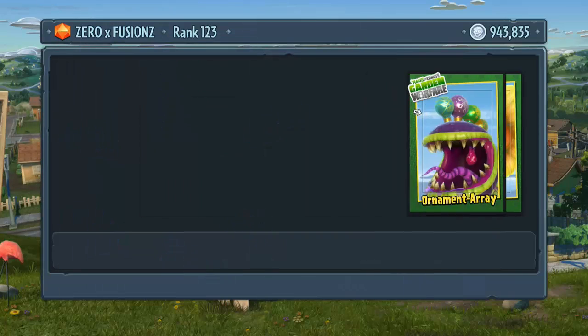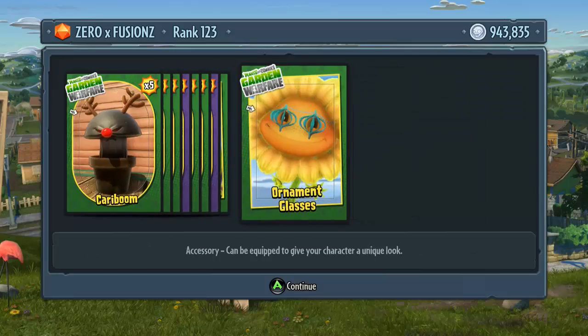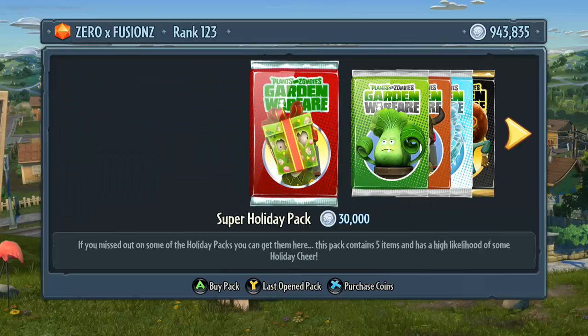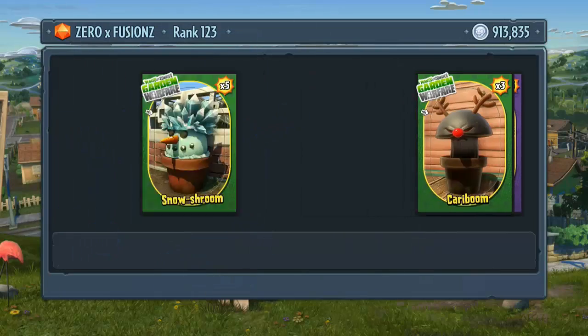Opening another pack — let us see what we get. That one we only got two, so I'm guessing we may have got everything. Here we get some more things: the ornament array for the chomper and ornament glasses for the sunflower. Let's open one more and if we get nothing in this one, then we've got everything.